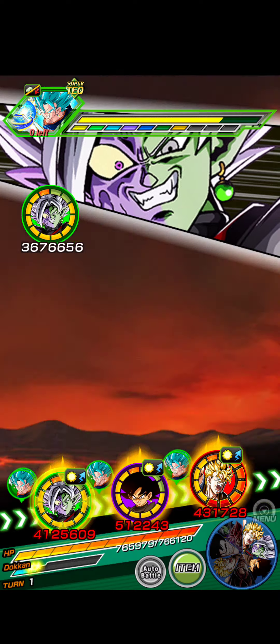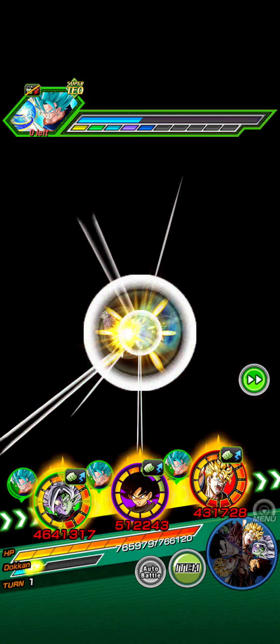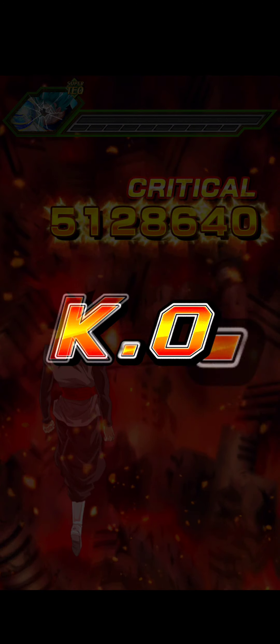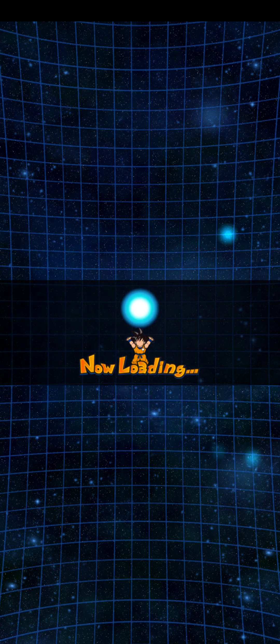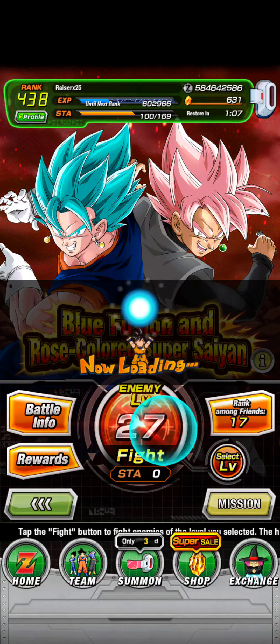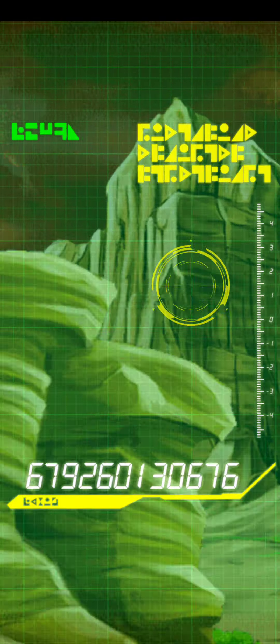Goku Black could be doing some nice damage against VB right here. I'm not really too sure about who he's paired with because they're kind of older. VB can do a lot of attacks but I think he takes a while to build up. And Rosé, he's kind of mid. That's Goku Black right there — he's crazy. He's a five million crit, pretty good.